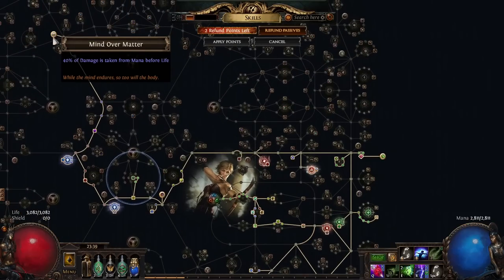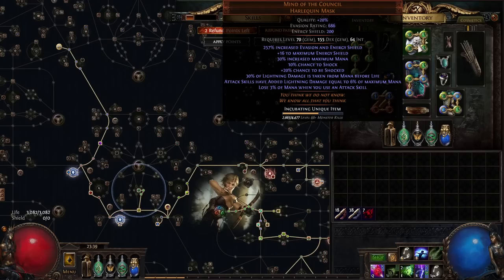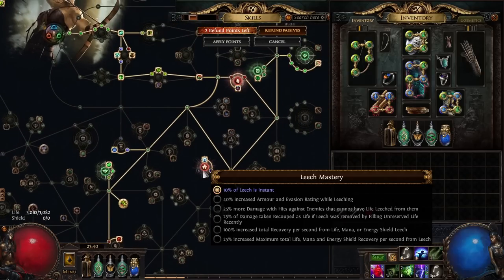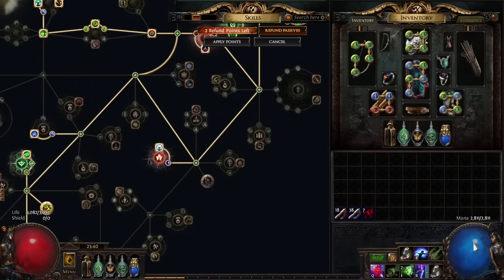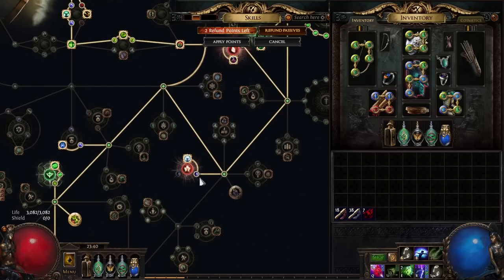You might notice that I'm actually pathing all the way up to Mind Over Matter. The reason is so I can use the Mind of the Council helmet, which gives attack skills added lightning damage equal to 6% of maximum mana, and you lose 3% of mana when you use an attack skill. The idea is that because we have these new instant leech masteries — 10% of leech is instant — that's going to apply to both your mana leech and your life leech. So if your mana pool is effectively counting as extra HP, that 10% instant leech is kind of like getting doubled to 20%, because you have 10% of your life and 10% of your mana both getting instantly leeched.